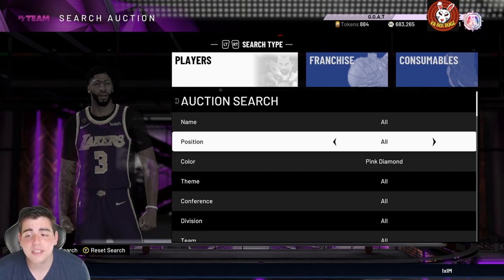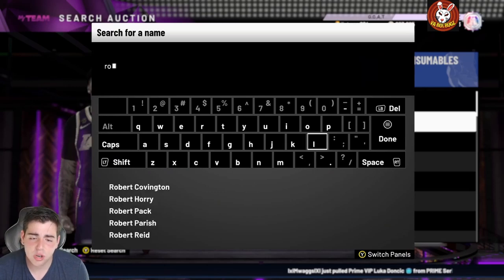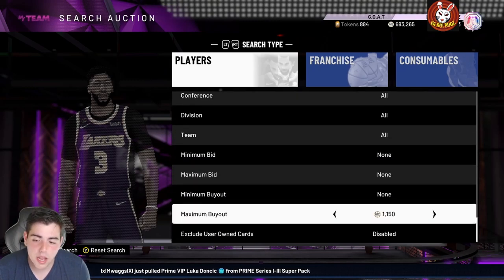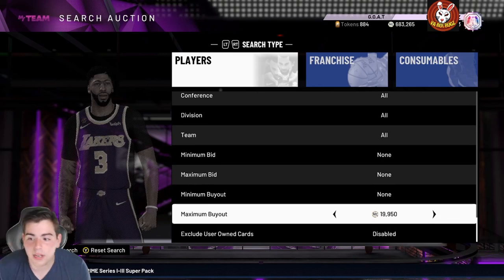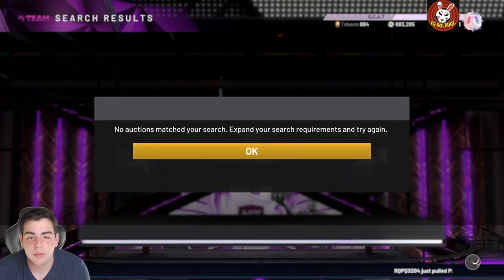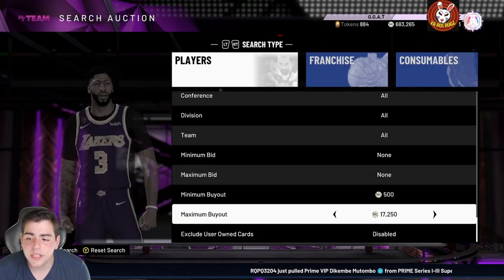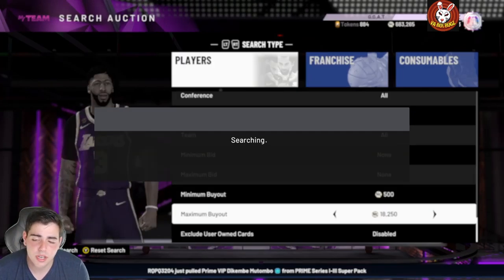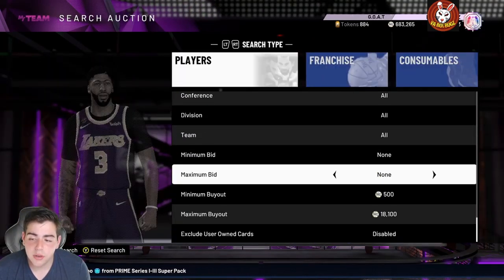Let's go over how fast it is to make MT off these filters — it's simple. It's worth the investment because there are seven players in the locker code, so there's not a huge guarantee for Porzingis and Rose specifically. I think Rose is a better investment than Porzingis because he's in the prime set and people love Ray Allen — I don't think we'll get a Ray Allen card very soon.